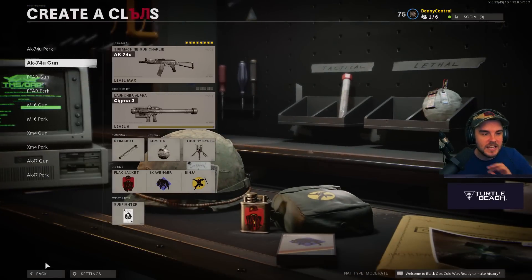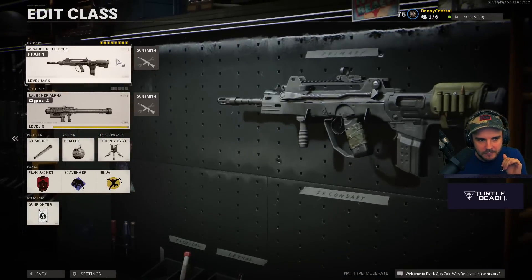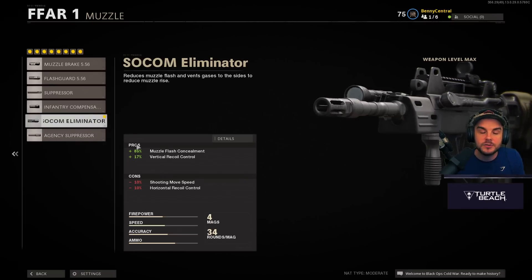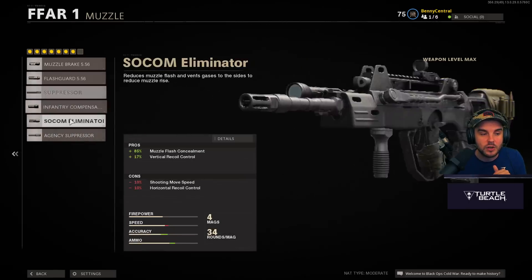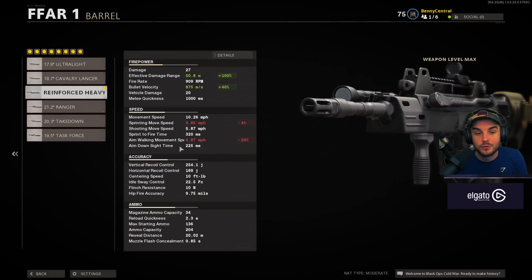The FFAR, or FAMAS, did just get nerfed but is still very good with the right build. For the optic I use the Micro Flex LED again. I then use the SOCOM Eliminator — because the nerf to the FAMAS was an increase in its recoil, so 17% vertical recoil control from this muzzle is huge. For the barrel I use the Reinforced Heavy: effective damage range and bullet velocity increase, 50.8 meters at 900 meters a second. The FAMAS does 27 damage at 910 rounds per minute, giving a very fast time to kill.